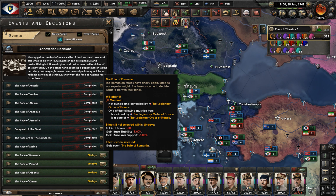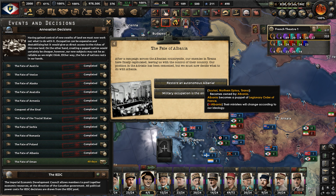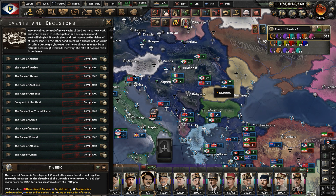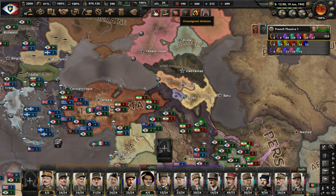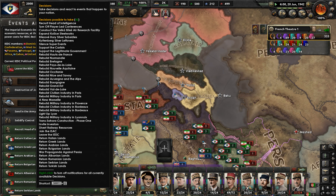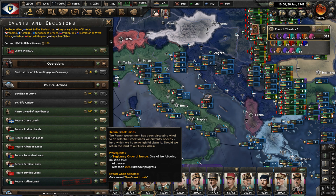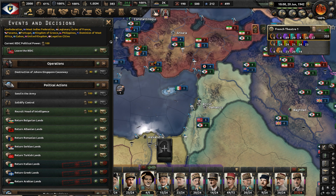Fate of Romania - liberate them. Fate of Poland - liberate them. Fate of Albania - restore an autonomous Albania. I still have to deal with Illyria, Hungary, and Bohemia. Fate of Bohemia - liberate a Czech state. Fate of Trentino - give it to our Italian allies. Hungary - liberate it, minimal state. Croatia - liberate them. Fate of Macedonia - give it to the Bulgarian state. Return Greek lands, return Turkish lands, return Arabian lands - return all land to them. Return Bulgarian lands, return all land to them.